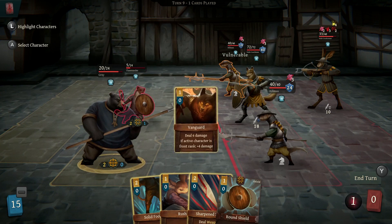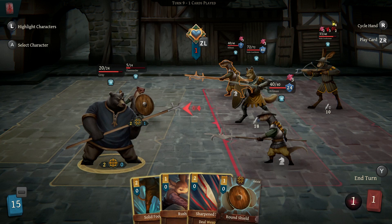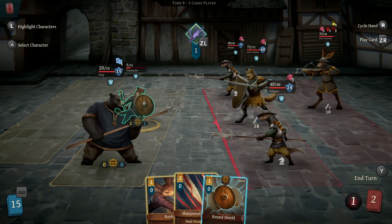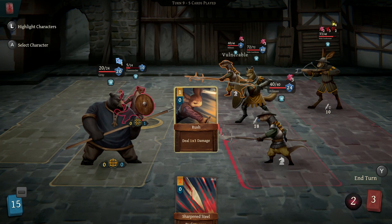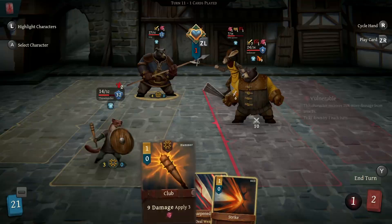One big non-gameplay issue I've had with Banners of Ruin has been navigating its interface. The game is split between the left analog stick and the right analog stick — the left controls selecting units and navigating everything, and the right stick is used to pick cards. While it doesn't happen often, sometimes the game will freak out after a complex series of cards and just lose one of the sticks. This can be fixed by using the touchpad, but that's a solution to a problem that shouldn't exist.